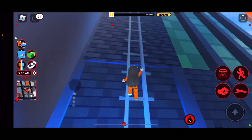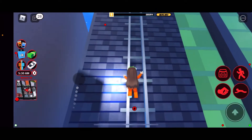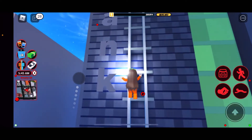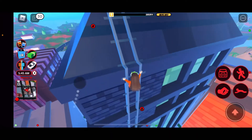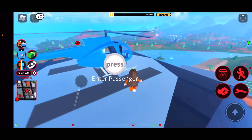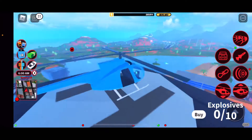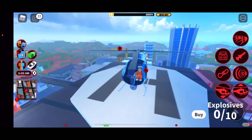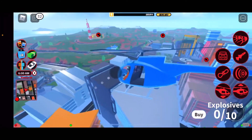We are here at the bank and my helicopter is on the very top. We're going to go all the way up this ladder — I click the run button but it just makes me look weird when I'm climbing. Here's my helicopter, the one I use all the time.